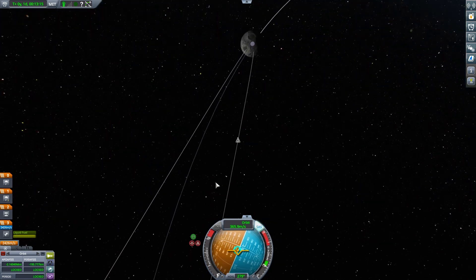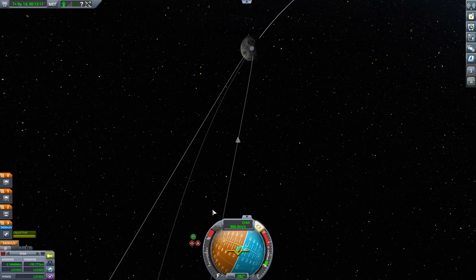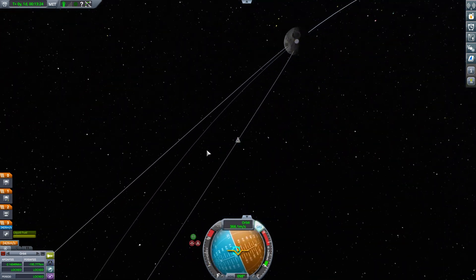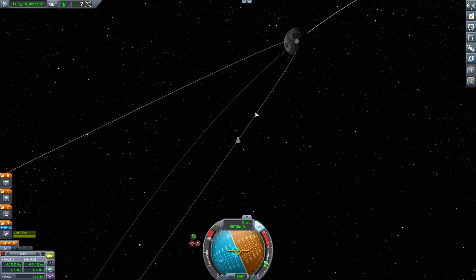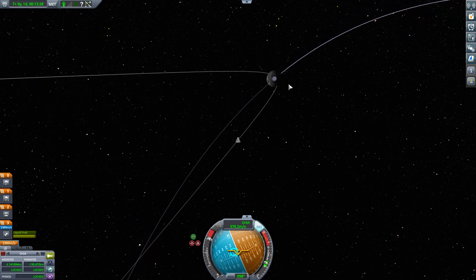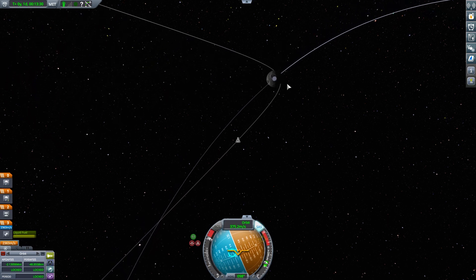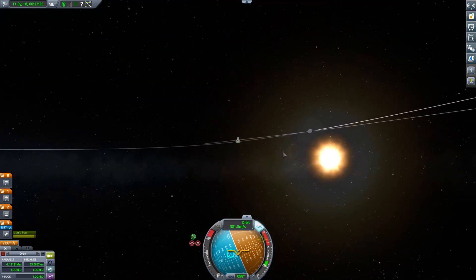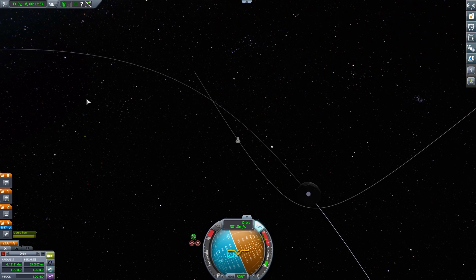Nope, wrong one. Other way. Oh, this is exactly the same we did last time, isn't it? What's our inclination? Our inclination is much better this time though, so that's okay. Radial out - give me some radial. That's good. Okie doke. So now I can come to about there.